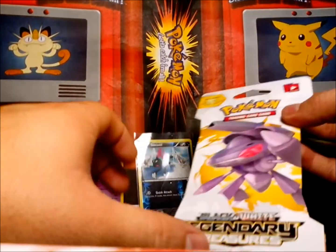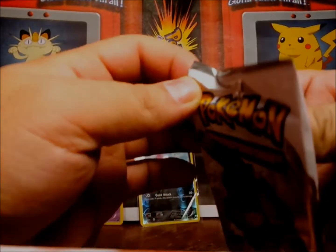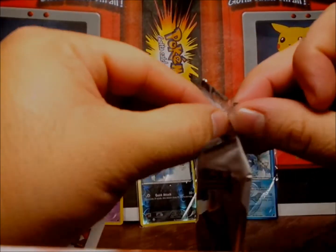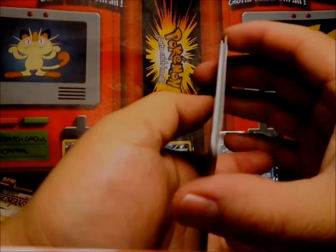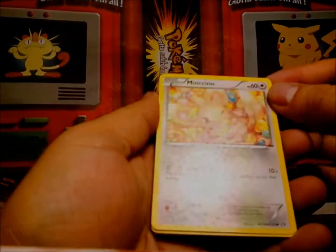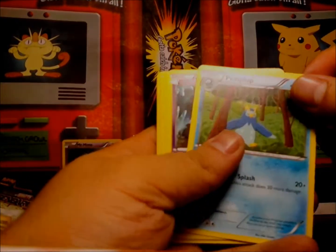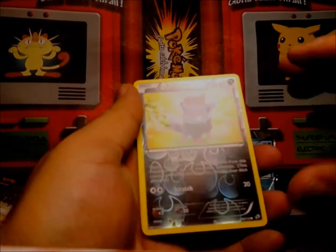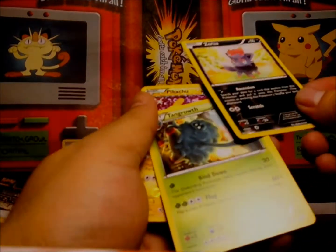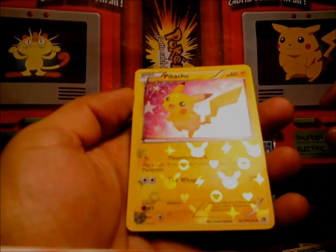Now pack number two — Genesect. Alright, so we have a Mancino with the stars on it, that's cool. A Diwat, Primplup, Krogunk, Kalthida, Snivy, Oshuat, Zorua — reverse holo — whoa! Tangic Growth, and another Pikachu. Wow, I got two of the cards I wanted, that's really neat.